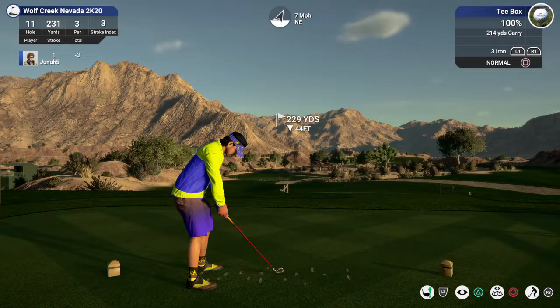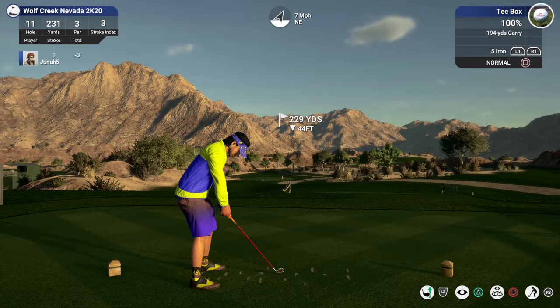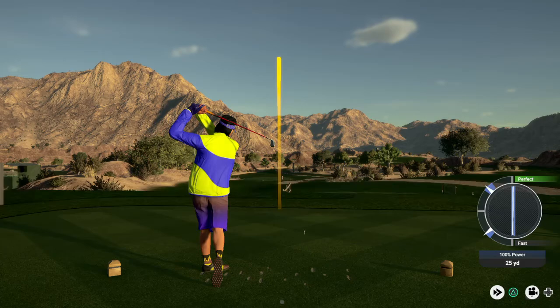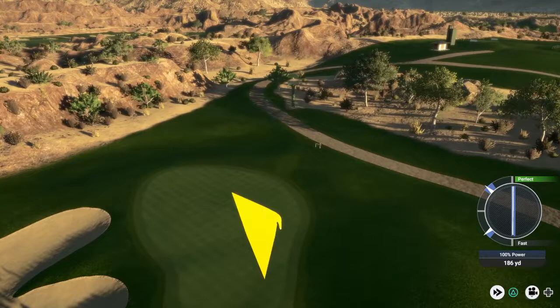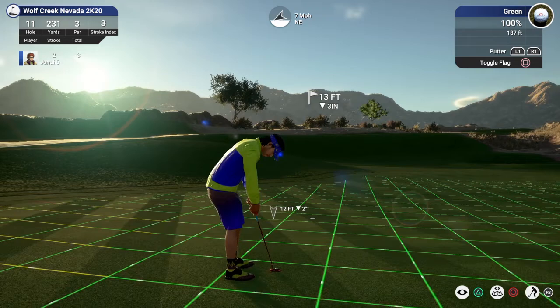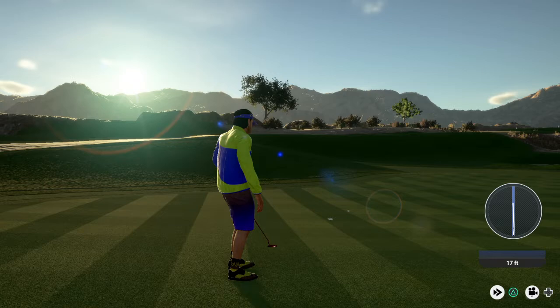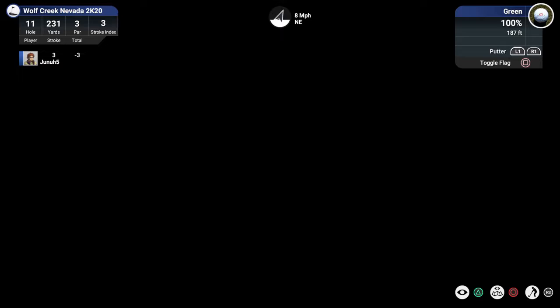We got a par three coming up, 229 down 44, playing about 214. This five iron is plenty — I think we got wind with us, just going to de-loft it a touch. Pretty good strike — should kick up nice here, it'll sit. Another slippery putt on these 187 greens. Nope — played too much break. Now we might have a tough time getting our par. This one for par. Solid stroke there — we converted. That'll keep us at three under par.